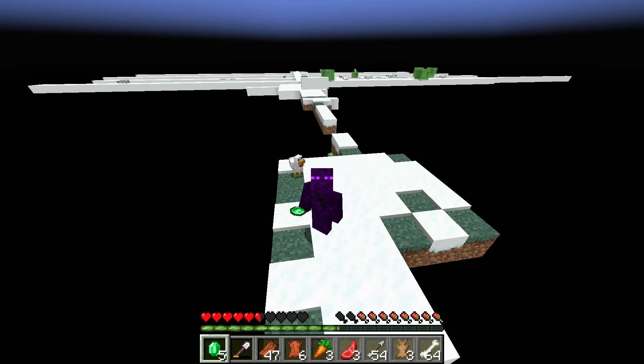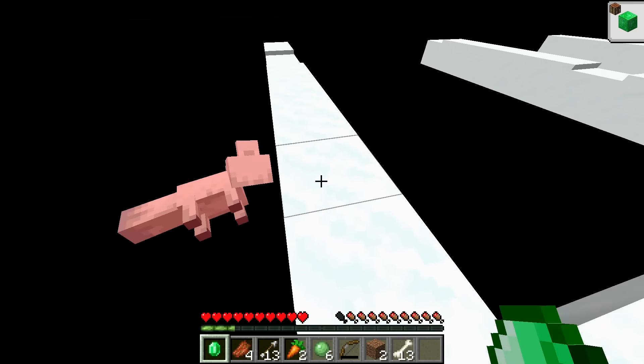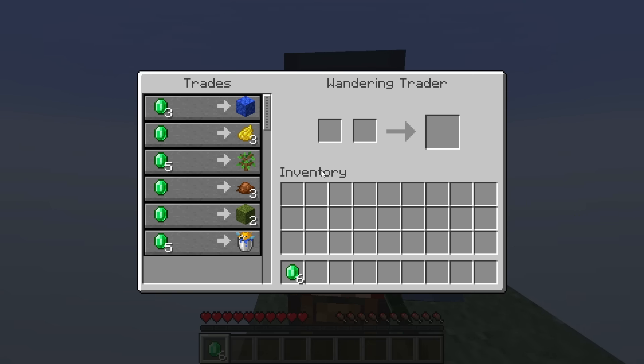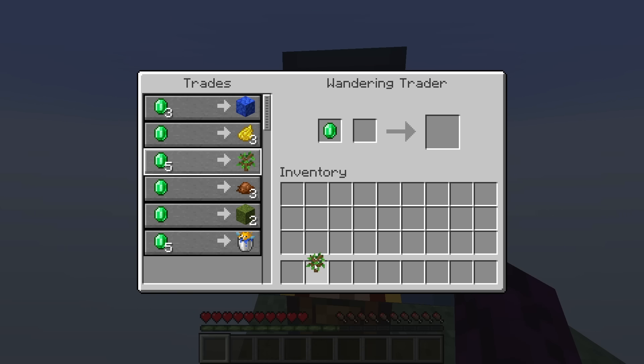In the last video, I created a huge platform of snow and got 5 emeralds from foxes. In this video, I'm going to get infinite wood by trading with a wandering trader for an oak sapling or a moss block.